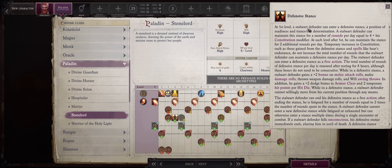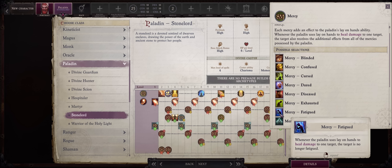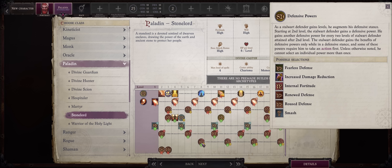The second downside is that whenever you end Defensive Stance after combat, your character becomes fatigued for rounds equal to twice the time spent in the stance. Fatigue blocks charging and reduces some physical scores by 2, but it's easy to remove — as a Paladin you'll have a Mercy to remove it on yourself, and Lesser Restoration works too. Starting from level 8, you also get to pick Defensive Powers that apply while under the stance; the best is Smash, granting you an extra slam attack per round.